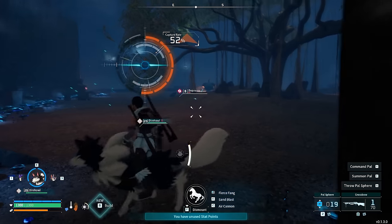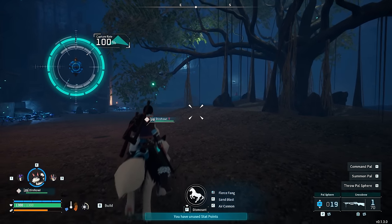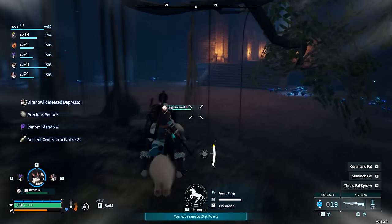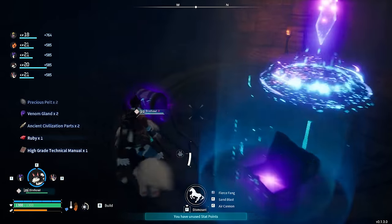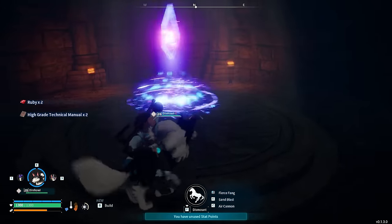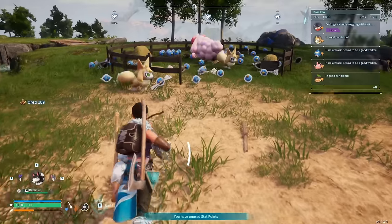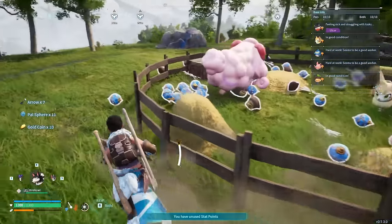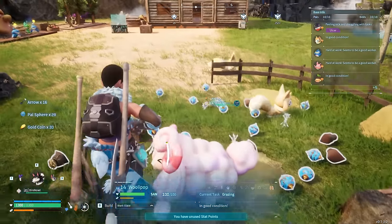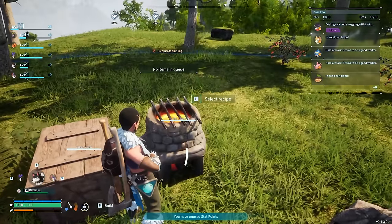I'm going to capture a PAL called a Depresso — this PAL has a very interesting ability where it can get itself high on caffeine and work faster for you. I managed to kill the boss one by accident because I didn't realize how much damage the Dire Wolf would do. Not to worry though — plenty of Depressos out in the wild. Back to the base, look at all these fabulous PAL Spheres our Vixies have dug up. I also put a Woolipop in here as well because it drops cotton candy and the PALs really like that food.